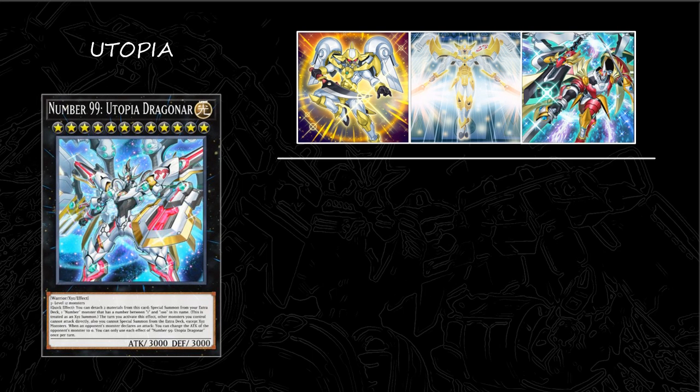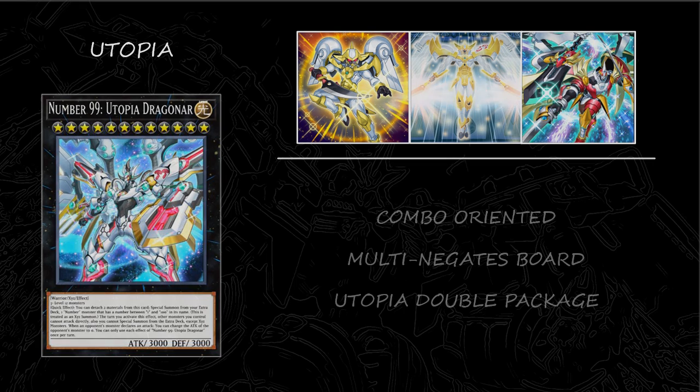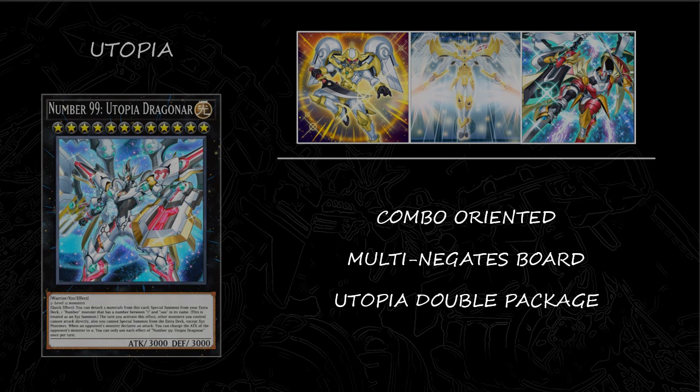If you're a combo player, look no further than Utopia. Don't sleep on Utopia. It has all the support it needs to succeed, especially in a no-link format. You can easily build a 4-5 negate board using only two cards. Draguner's ability to facilitate other exceed monsters without meeting their requirements is very strong. You can also go for the kill using the Utopia double package.